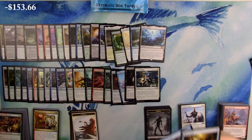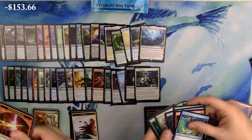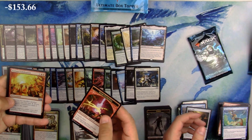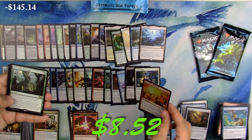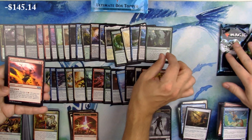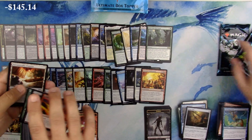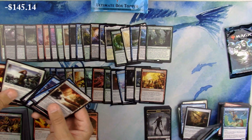All right, no misses, no Iridescent Drake number one. Furnace Celebration as the rare. Desperate Ritual, Golgari Thug, Devoted Druid - hell yeah, all the common upper middle class pack right there. Pretty good tech.